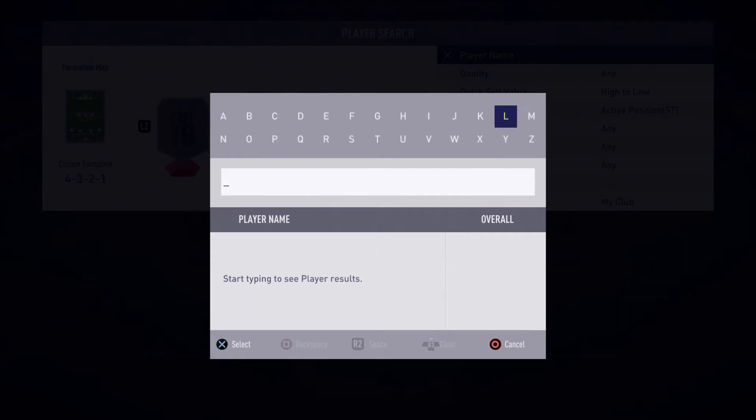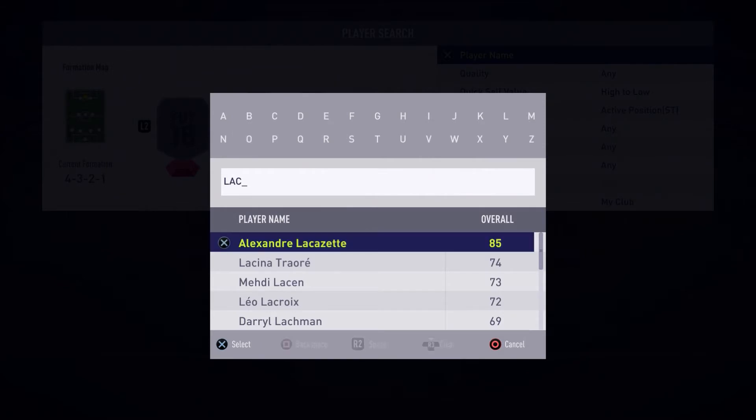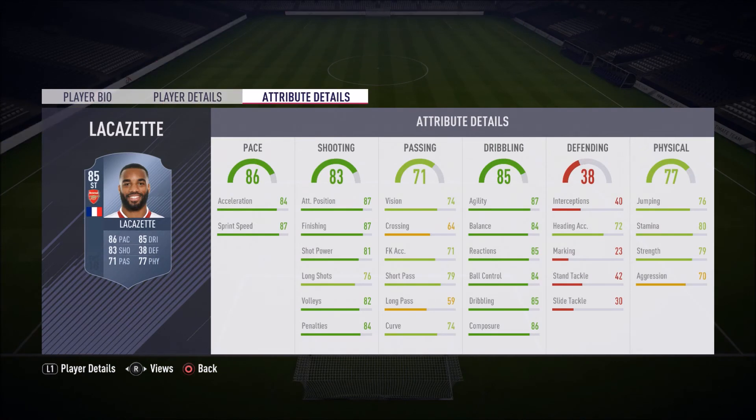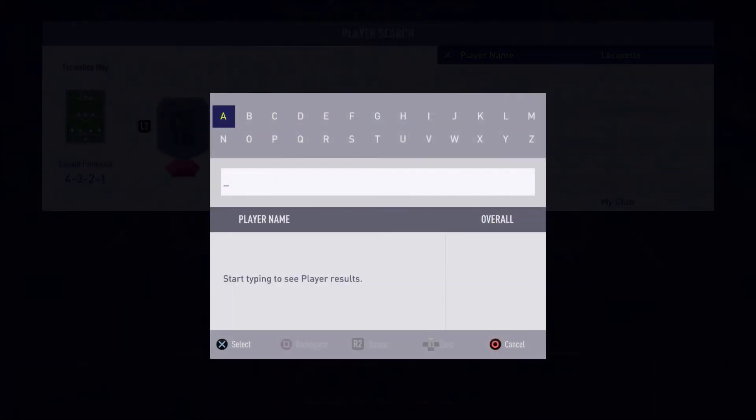The first player at striker position — we have Alexandre Lacazette. I have used this guy before and he is really good. He is one of the most complete, most versatile strikers you can use in FIFA 18, with astonishing pace — 87 pace in-game — and 87 finishing which is just absolutely insane, along with his physical: 79 strength, 76 jumping, 80 stamina. He also has amazing dribbling, so he is one of the most complete BPL strikers you can get in the game right now.